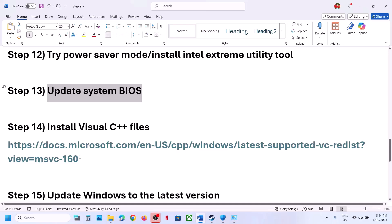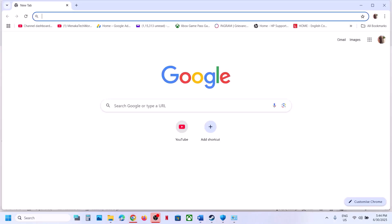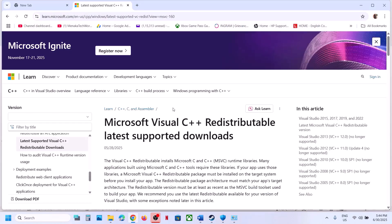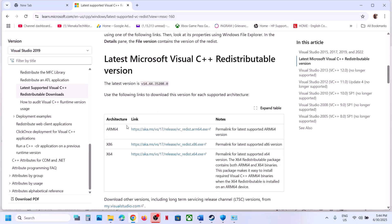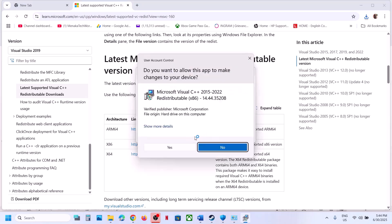The next step is to install the Visual C++ redistributable files. Copy the link provided in the video description and open it in a browser — it will take you to the Microsoft website. Scroll down and you will see the x86 and x64 versions. You need to install both files. Download the x86 version, run the exe, and if you see a Repair option click Repair; if you see Install, click Install.